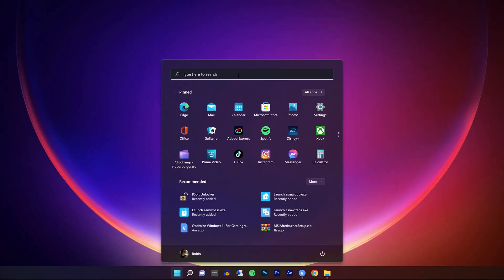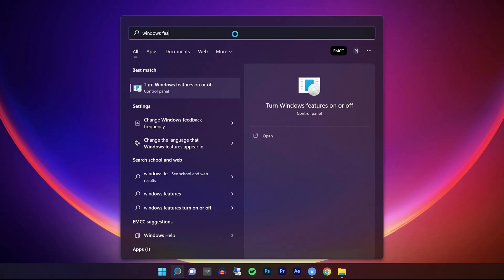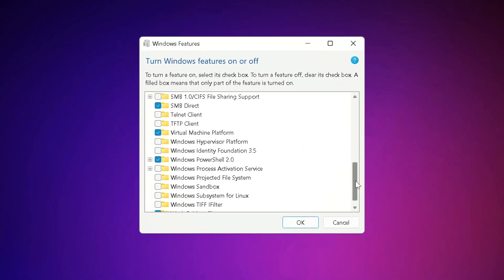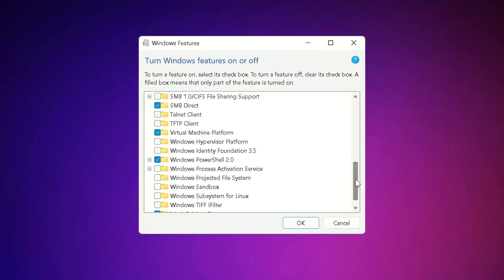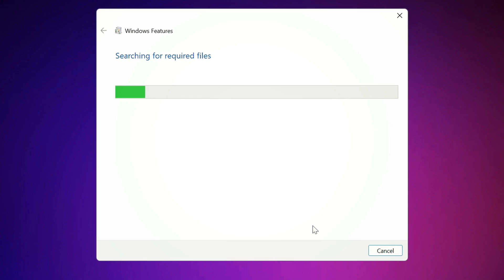And here's how to turn off virtual machine platform. Select Start, enter 'Windows features' in the search box. Find and unselect virtual machine platform. Select OK and that's it.